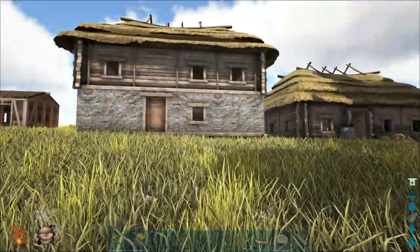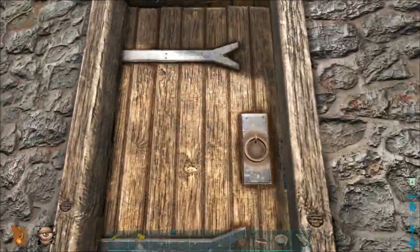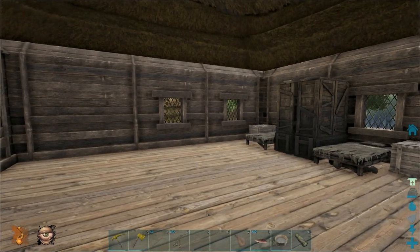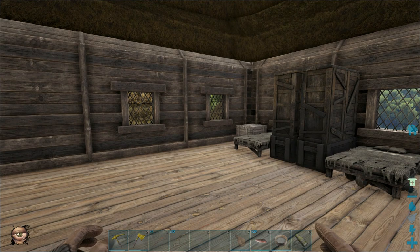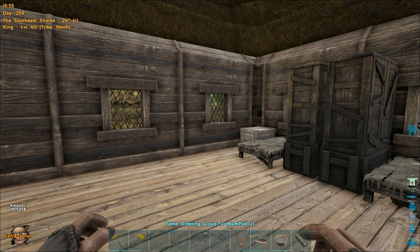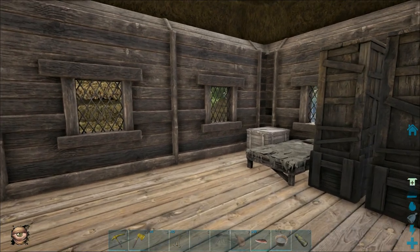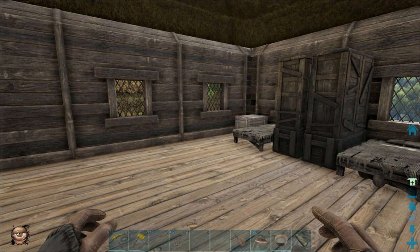So we survived our adventures yesterday and as you might remember we had to spend the night up on that mountaintop. If you don't sleep you're gonna get tired, and that is what is in this game. If you look down at the lower left hand side of my screen right now you'll see that weird bloodshot eye — that means I'm tired. When I'm exhausted, my torpor slowly goes up until I pass out, and then it'll drop my torpor by 20%.